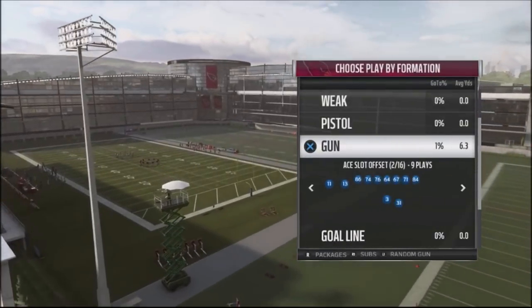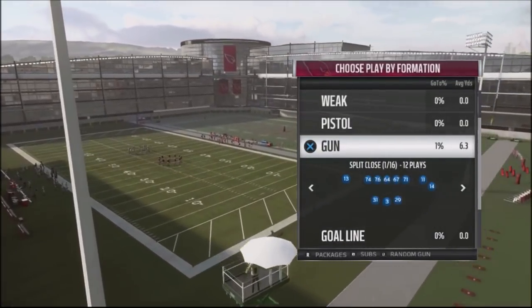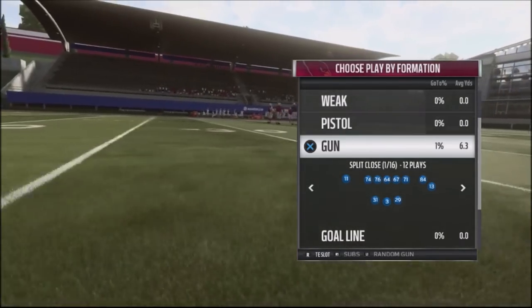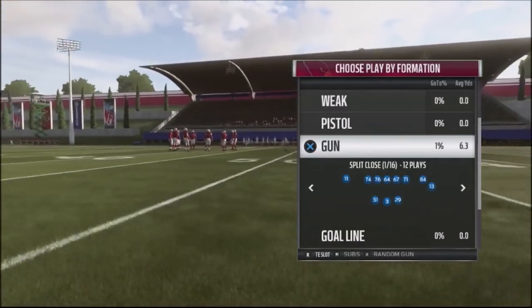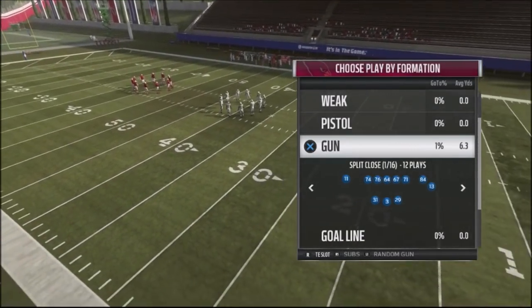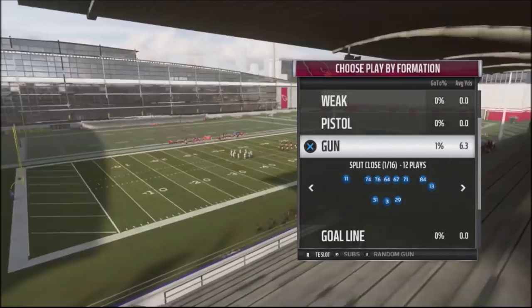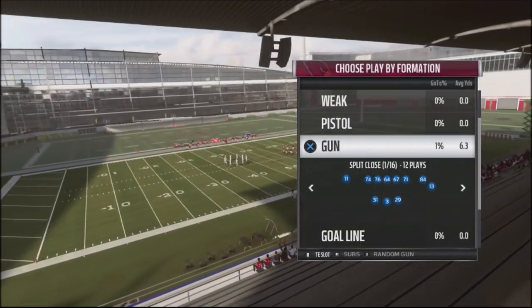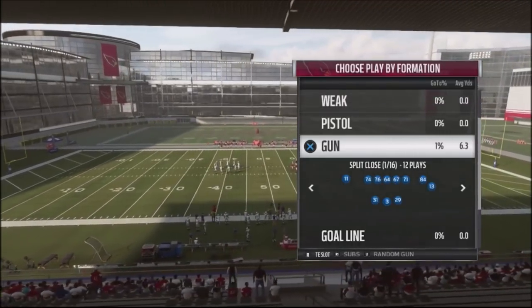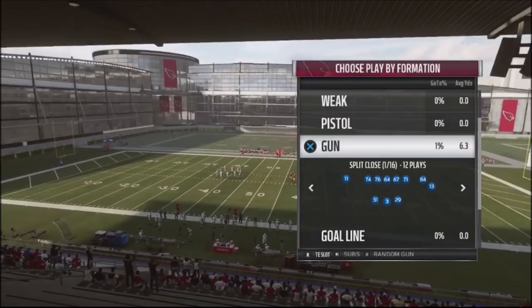One of the adjustments I like to do with the sticker playbook is take my tight end and put him in the slot position. What this does is it gives your opponent a 21-personnel look — he's going to see two wide receivers, one tight end, and two running backs, so he's going to think it's just a standard formation. If you sprinkle in some standard formations in your scheme, this is going to be very hard for him to actually prepare for.